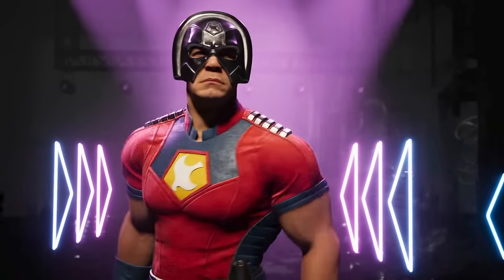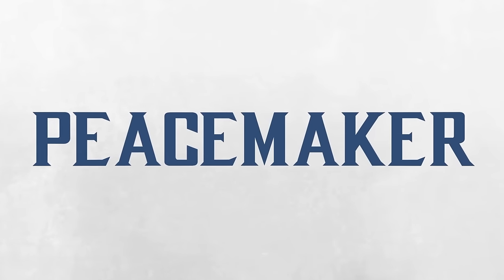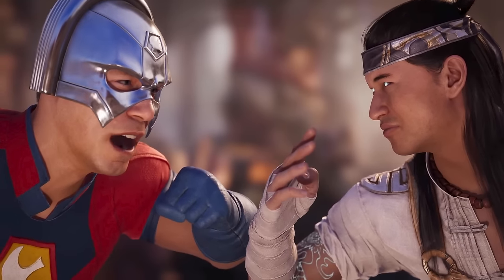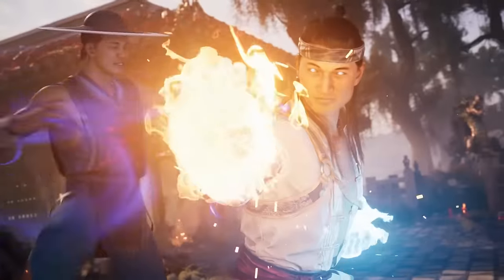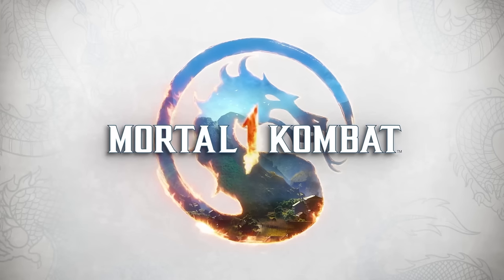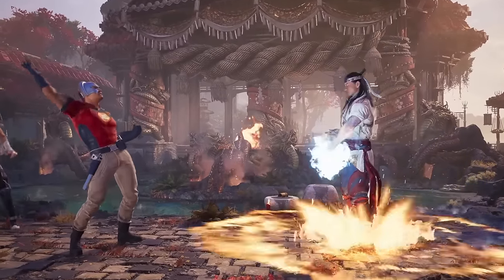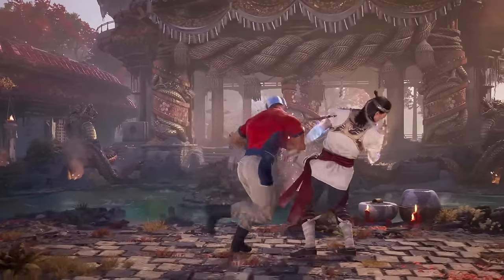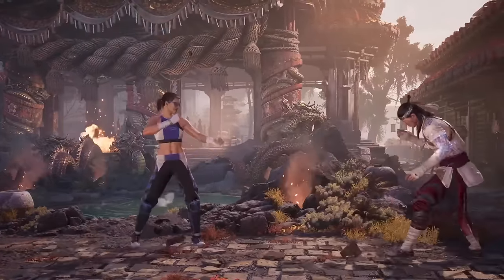Today we saw the official trailer of not only Peacemaker, who is the second guest character in Mortal Kombat 1, but we also saw the debut trailer of Janet Cage - a Johnny Cage-style character who I originally thought would have a bunch of classic moves, but truth be told there's only a few. Some are new, some are throwbacks to extreme in-depth competitive Mortal Kombat, and the gameplay took me by surprise in a very pleasant way. It wasn't just the two characters - we saw teases of potential gameplay changes as well.